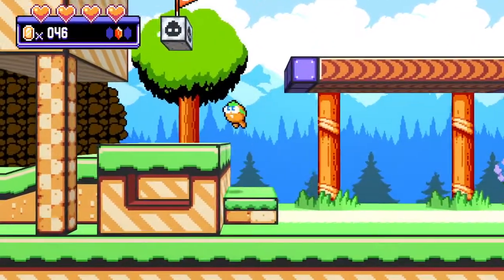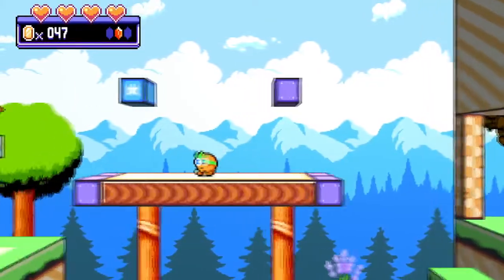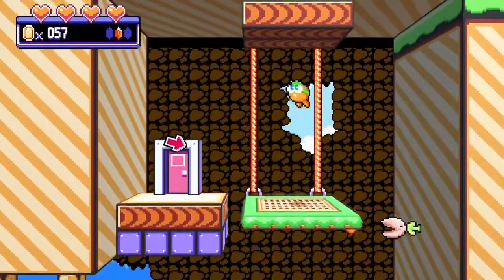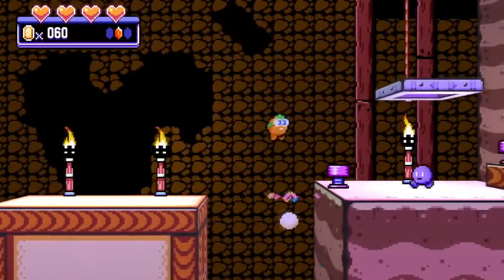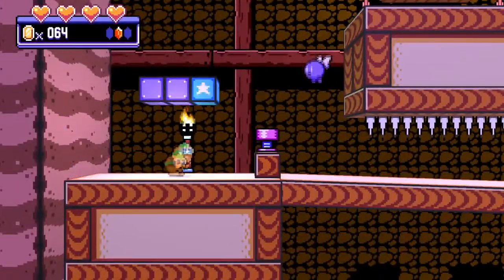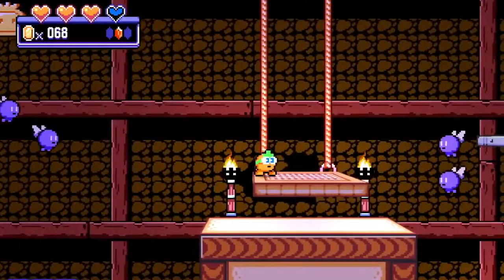I've rolled off the edge. Do I have a predetermined roll length? Yes, I do. I want to get back up there and see if these things are anything important. There's a heart — that's going to heal me up if I took damage. I can jump up through these platforms. There's fire! I like this — I really, really like this game. It's simple but fun. There's another heart, so we definitely have a lot of chances to refill our health.